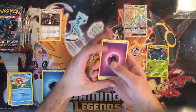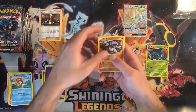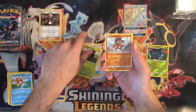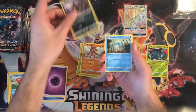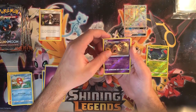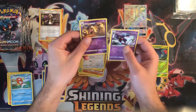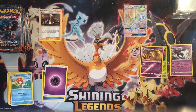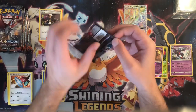All right, second pack. We got a psychic energy, Ride On, Bodybuilding Dumbbells, Metapod, Mudbray, Alolan Rattata, Panpour, Caterpie, Porygon, Palossand reverse holo, and a Toxicroak. Let's keep it moving.